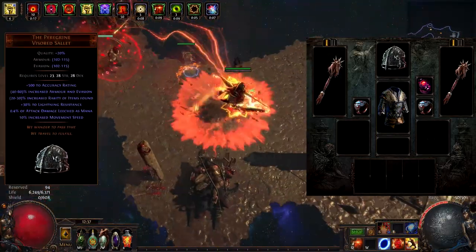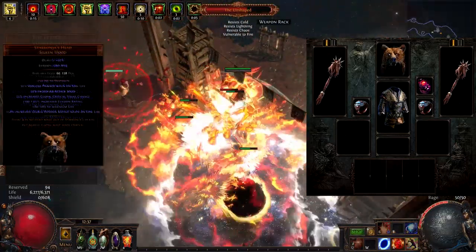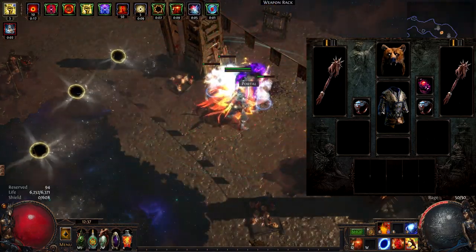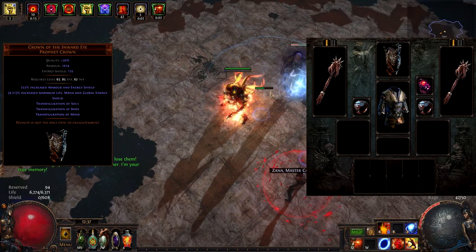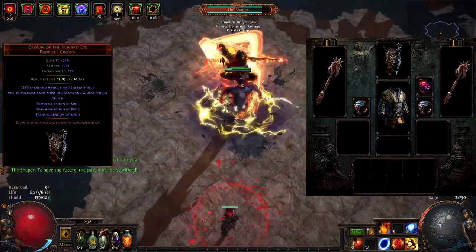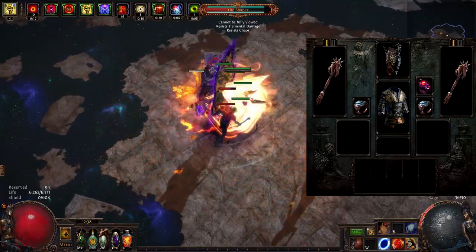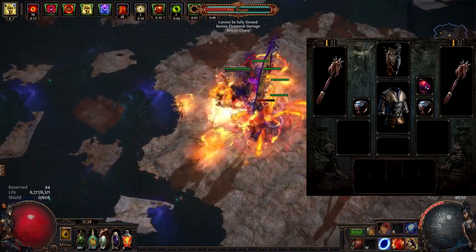Moving on to your helm. The Peregrine will provide all the accuracy you need while leveling. Once you get the Accuracy Ascendancy node, switch to Star Kunja's Head — a very good helm with lots of life and attack speed. At that point, wait until more people start killing the Awakener, because he drops one of the top priority items for this build: Crown of the Inward Eye. This helm gives us lots of life and armor. In addition, any modifiers to life also apply to attack damage at one third of their values. This is your best-in-slot option damage-wise, and it becomes almost free once enough people have killed the Awakener. Once you have this helm, you might want to farm Uber Lab for the +2 projectiles Molten Strike enchantment.